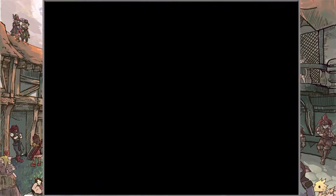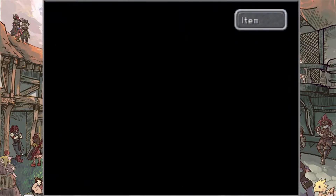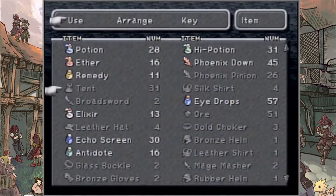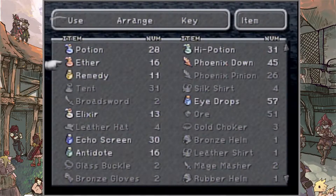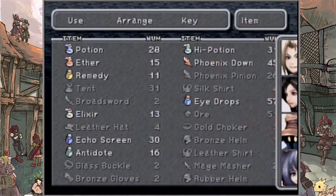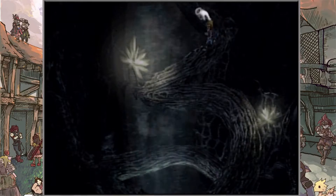We also got ourselves a Soft and another Magic Tag — always good, because unfortunately we can't buy Magic Tags right now. Let's set up for a Tent because I need to do that. We can't even set up for a Tent here? I guess we have to wait until a Moogle shows up. We just have to be really careful with our Ethers then, but this area isn't all that long.